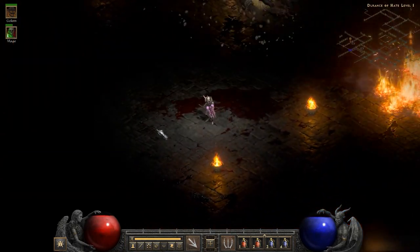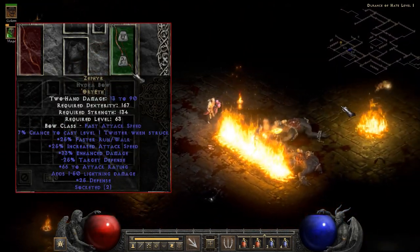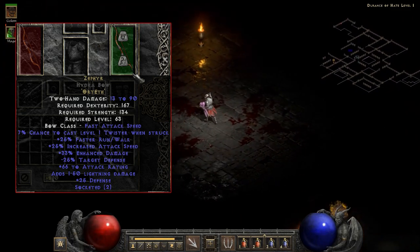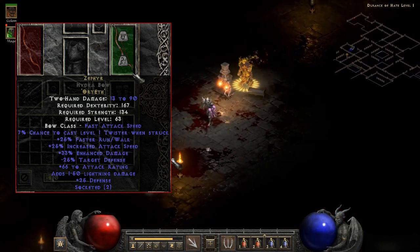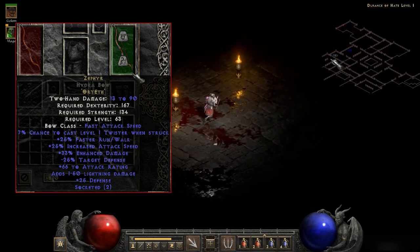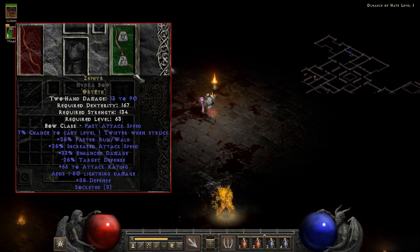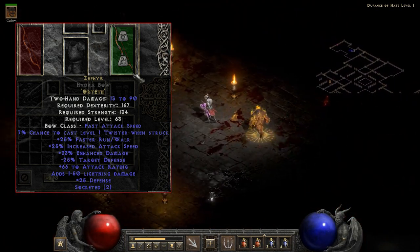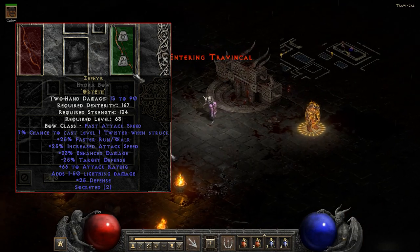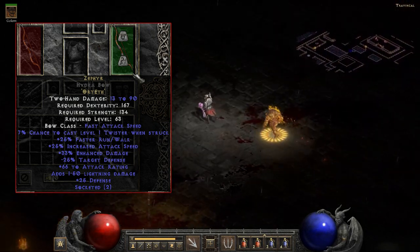For our ranged weapon — I didn't forget about you — there's Zephyr for the Amazon. You'll need a two open socket ranged weapon, and it is Ort plus Eth. It's a very strong runeword: plus 33% enhanced damage, 66 to attack rating, adds 1 to 50 lightning damage, minus 25 target defense, 25 defense, 25% faster run-walk, 25% increased attack speed, and a 7% chance to cast level 1 Twister when struck. Just need that Ort rune and that Eth rune and you can get a very powerful weapon that will last you a good long time.